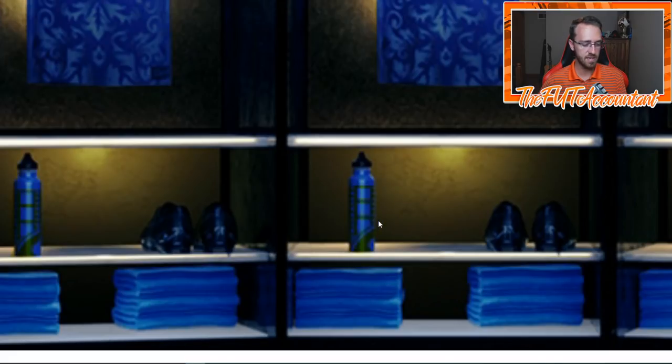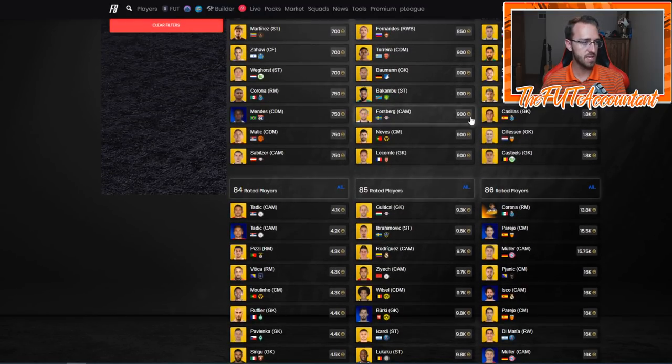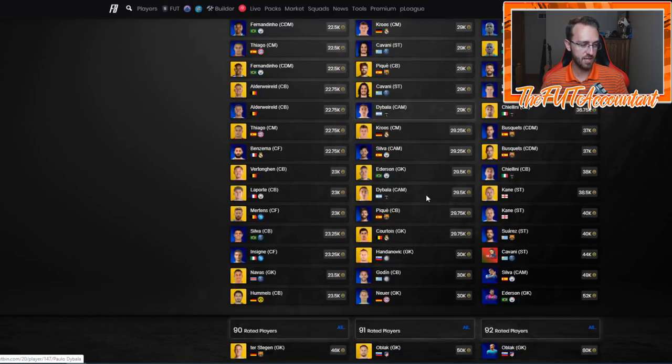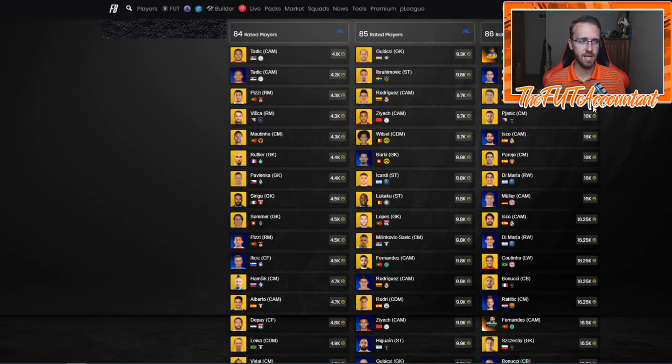People are shelling out 375k on the base icon SBC, and it's actually working — the high-rateds are still maintaining decent prices, which tells me people are doing base icons, sucking coins off the market. Since we've seen Flashback and possibly Player Moments hints in the loading screen, that makes me want to look at SBC investing and stocking your club with fodder. We're definitely going to be looking at a good time to do that before or at the start of TOTY to either make coins or make SBCs cheaper.